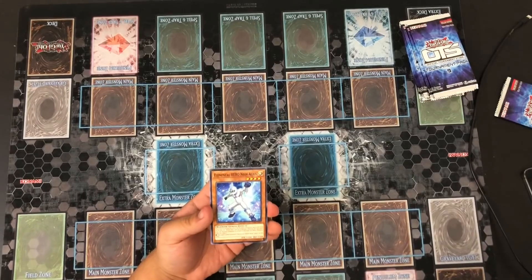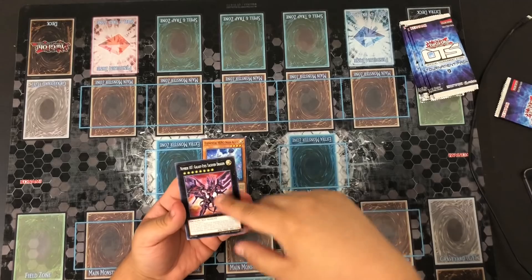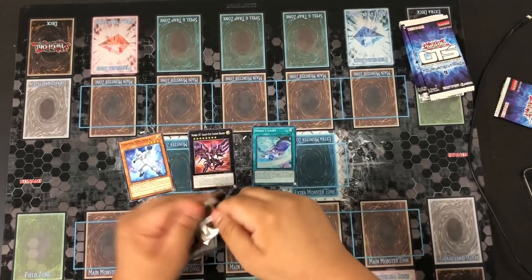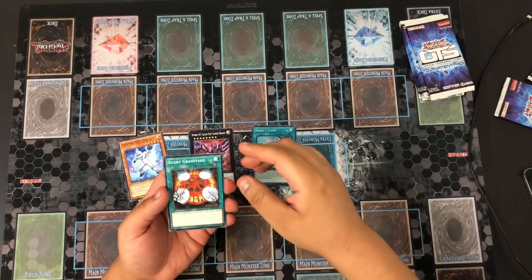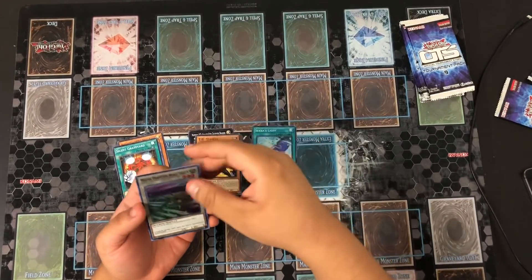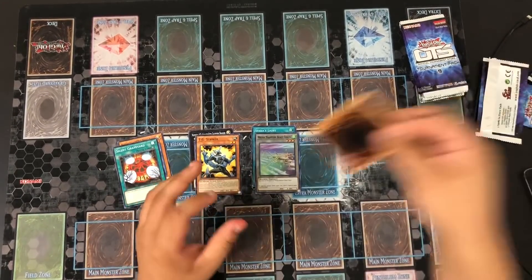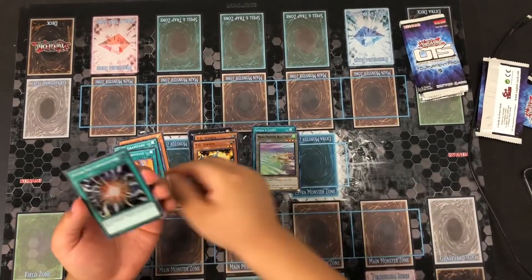There are good common reprints as well as supers like Number 107 Tachyon and Second Sight — that's pretty cool. First pack gives us Silent Graveyard, TG Striker, and the Phantom Beast Token.